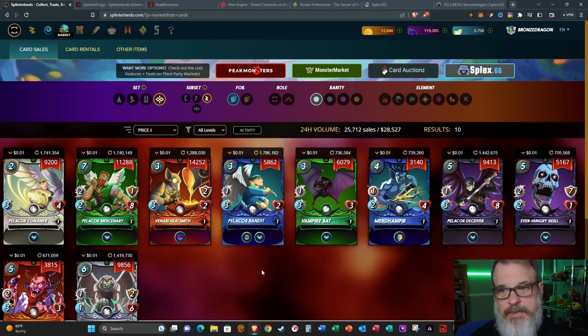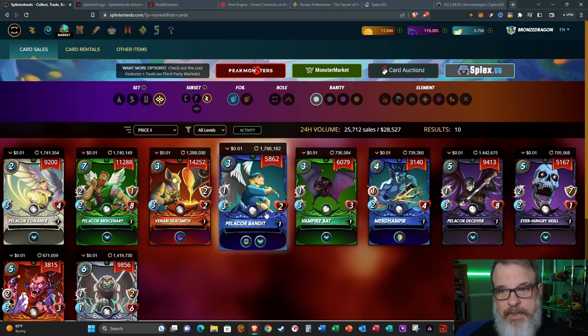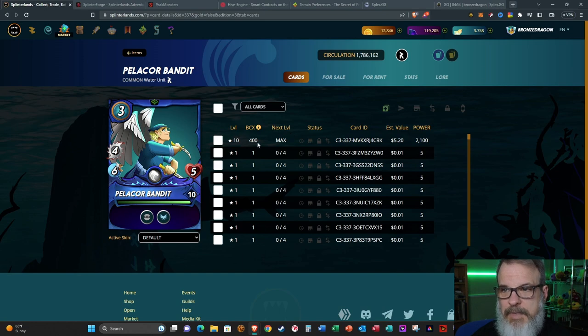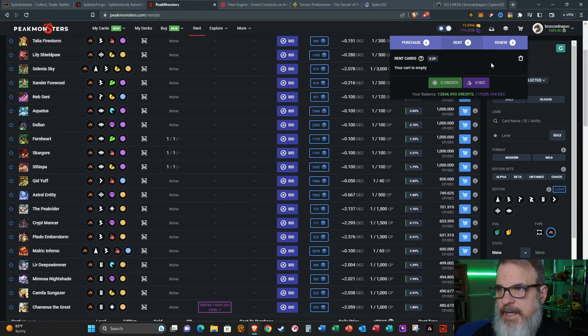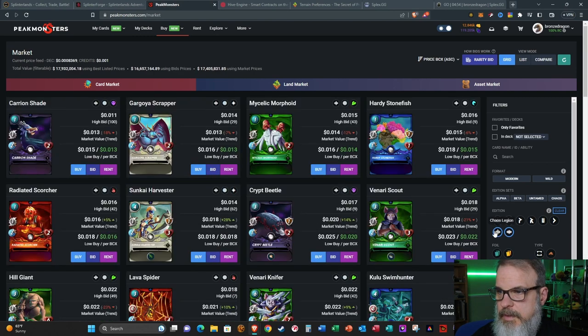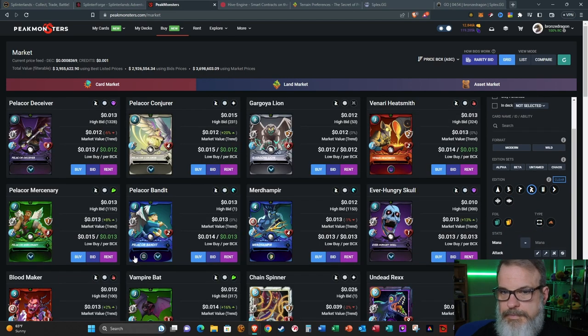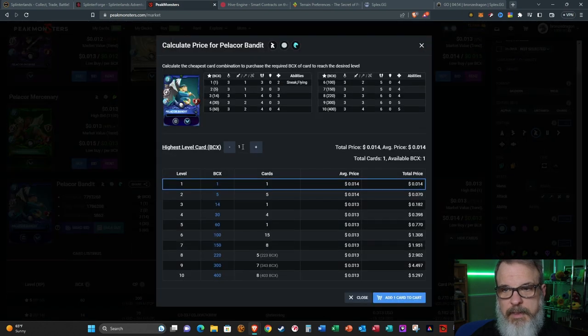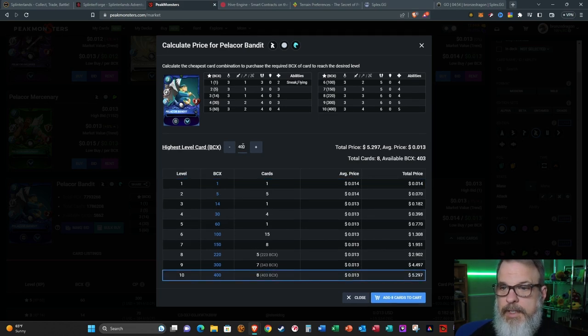Pelicor Bandit is one of my favorite cards out of the whole Chaos Legion rewards section. It takes 400 copies to get a maximum level. If you go over to Peak Monsters and look at Pelicor Bandit, if you don't know how to do this - if you're looking for multiple copies, select Bulk Buy. One of my subscribers pointed this out to me: you open up this window, put 400 in there, and it automatically selects your best deal. I can see that a combination of cards gets me a maximum level Pelicor Bandit for five dollars and thirty cents.